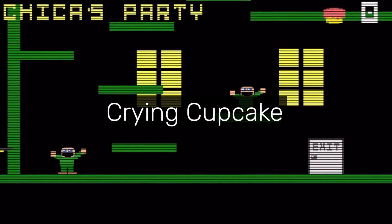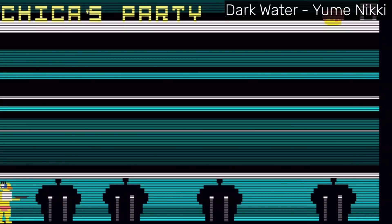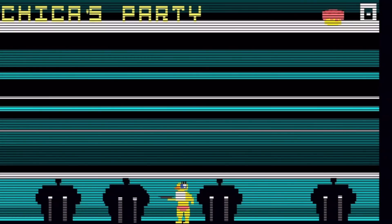Crying Cupcake. In the Chica's Party minigame in FNAF 3, you can access an area of black crying cupcakes with one of them chasing you. They can't kill you and the significance of them is unknown.